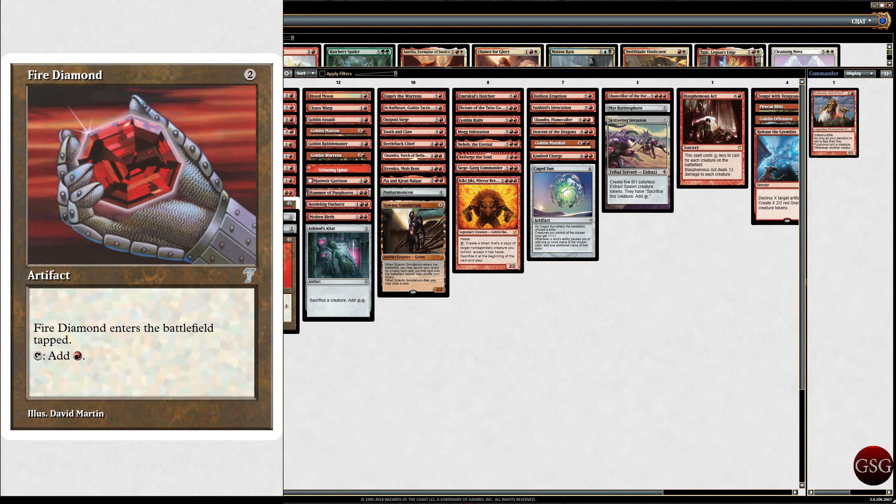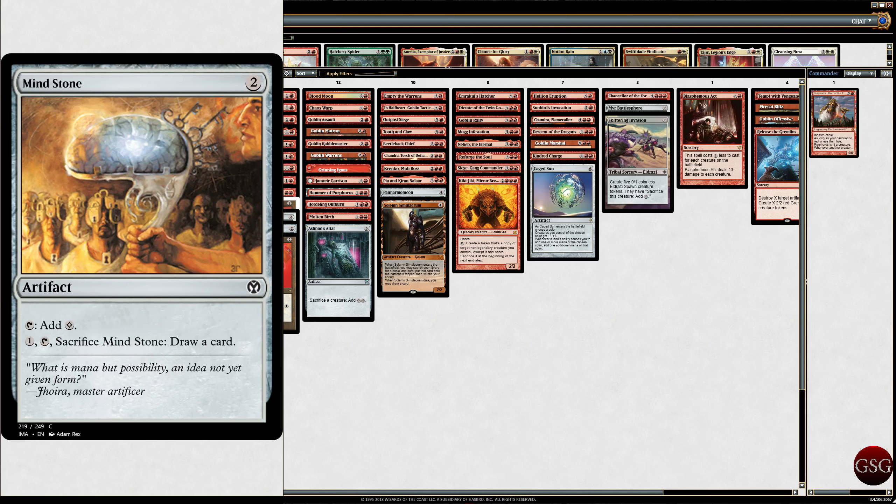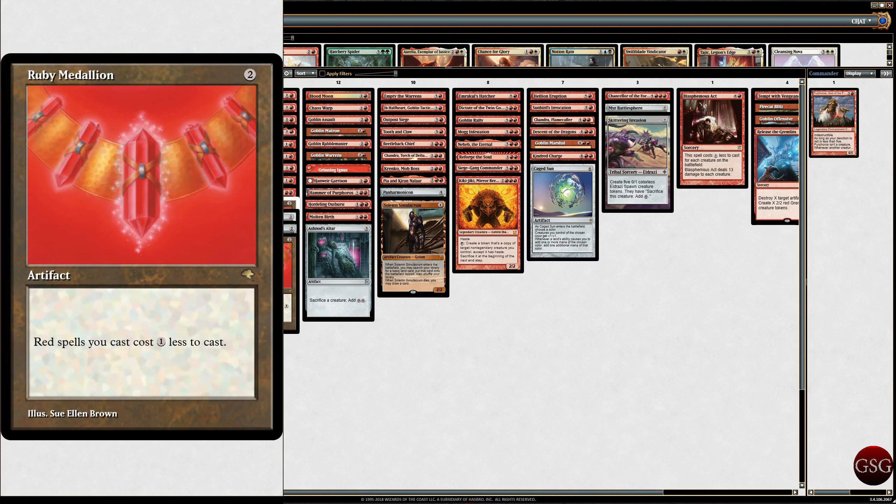We've got Fire Diamond and Iron Mirror for more red mana, Mind Stone for more mana, and Ruby Medallion — which is oddly expensive, by the way. If you don't have the medallions they can be pricey in paper, though they're not as expensive on MTGO if you use MTGO Traders — not sponsored. But a deck link should be in the description.